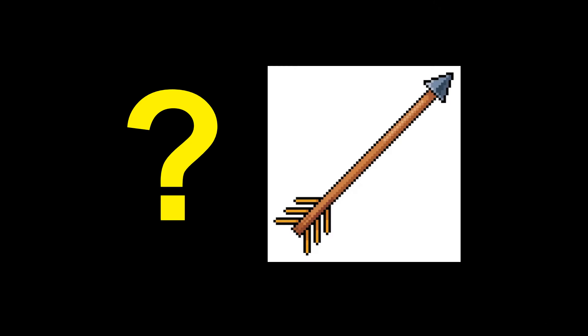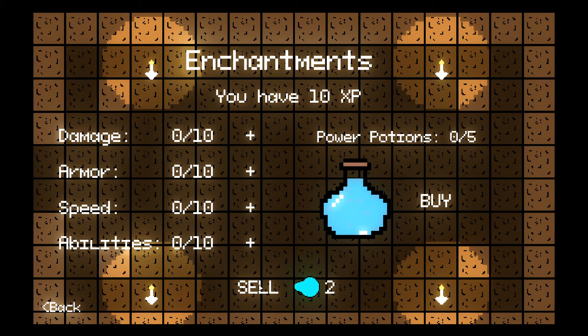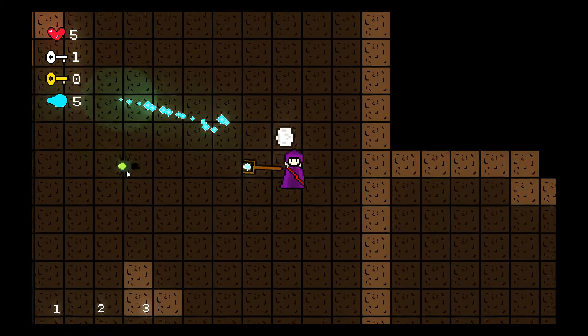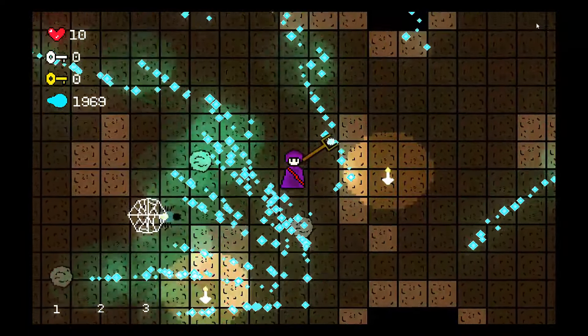But what projectile to use? I eventually settled on a staff that can shoot souls. Every time you kill an enemy, you gain one soul with a maximum of 20. You can sell the souls for XP in the enchantments menu, or if you've got the staff equipped, you can shoot them at enemies, each doing one damage. I had to limit the number you could hold to prevent spamming. I also added a nice sound effect to the souls, which gets quieter as they move away.